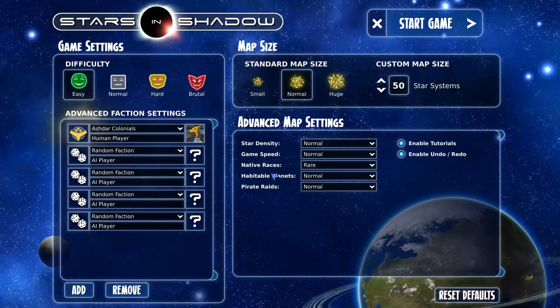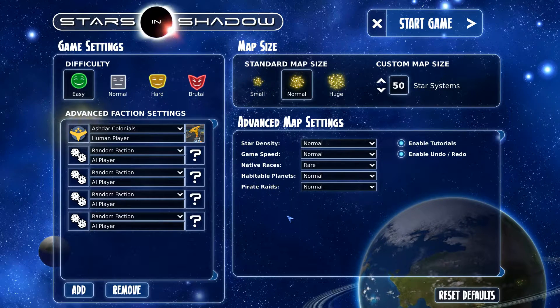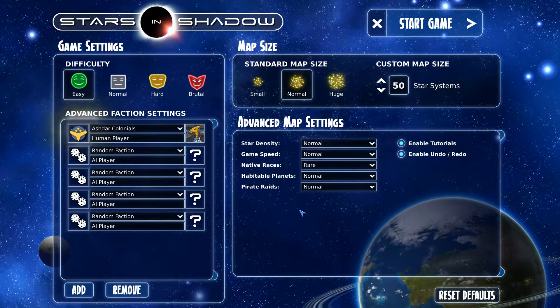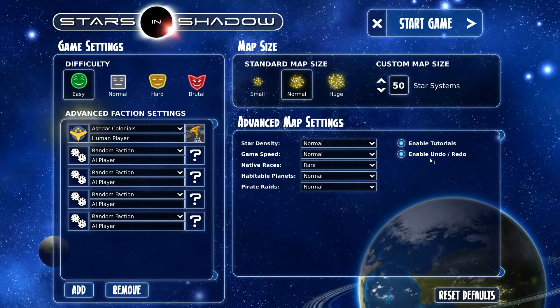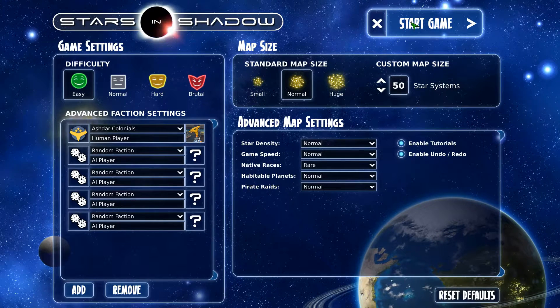Master of Orion doesn't have that — I mean, it has pirates that build bases and stuff, but you don't really liberate a whole race out of a blockade or slavery. So we're going to go with tutorials, and let's just go.